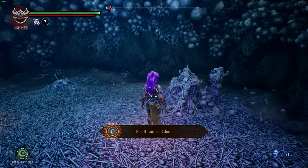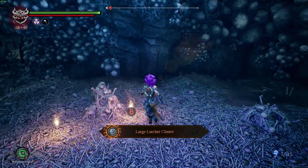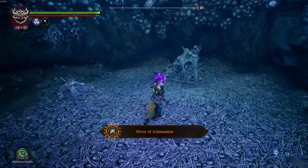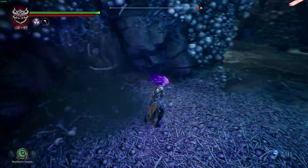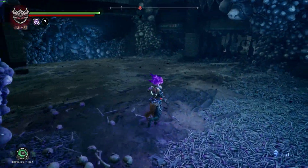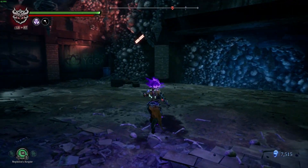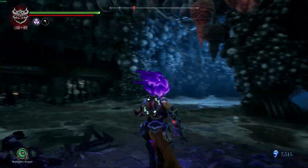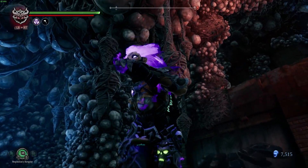Small lurcher clump. Large lurcher cluster. Small lurcher clump. Liver of adamantine. Maybe we weren't supposed to come back here yet, according to my guide. But whatever — I don't really care.